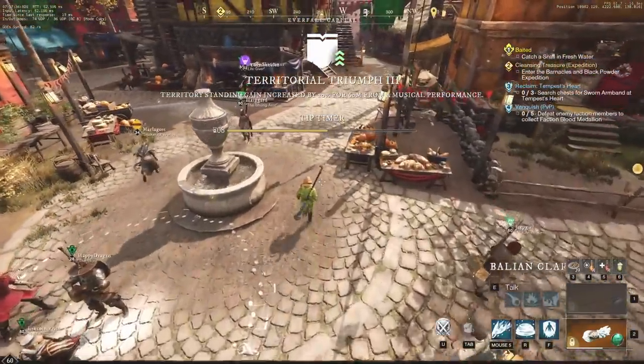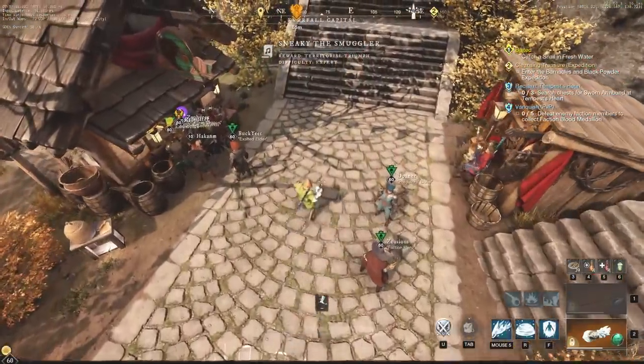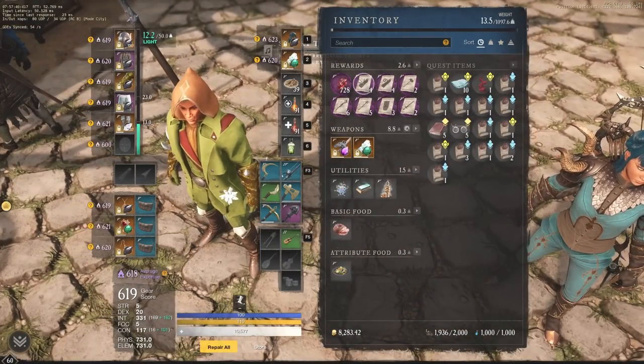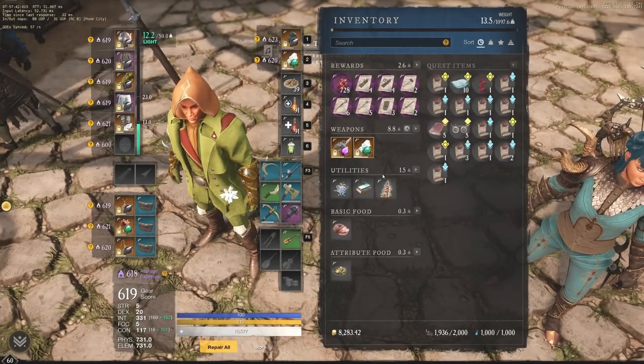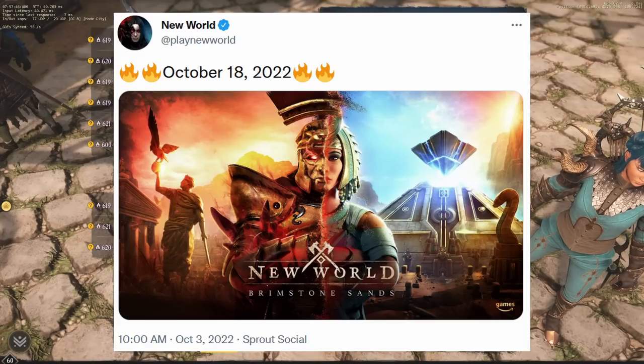Hey everyone, it's Graphic back with another video. Today we're going to be taking a quick look at what you should be doing in preparation for Brimstone Sands. The first thing we're going to take a look at is Timeless Shards. With Golden Scarabs coming to the game with Brimstone Sands — launching October 18th — it's a very exciting time for New World.